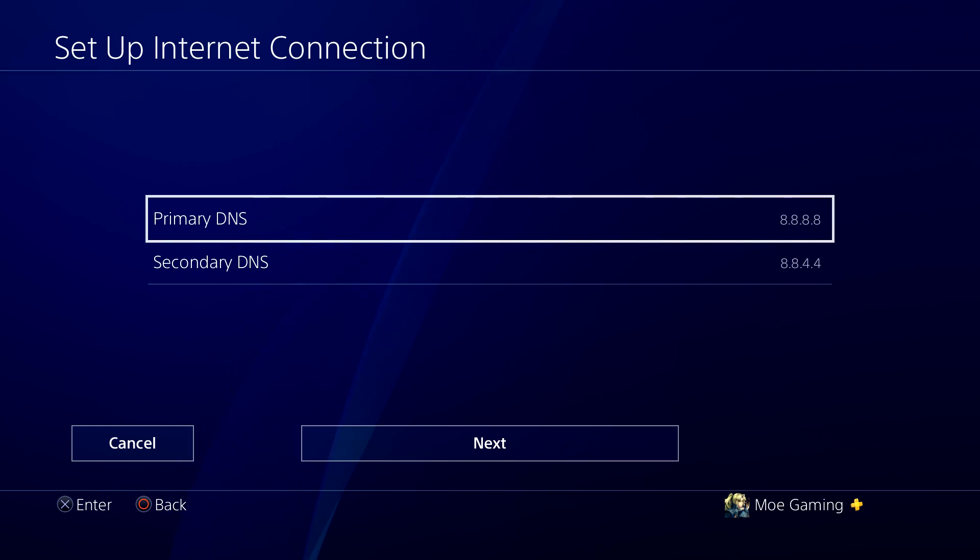Now this is where the fun part comes. There are multiple different types of DNS settings — I'm going to leave a link in the description below for whatever is best for you to choose from. Every region, city, area, country, etc. has a different or better DNS that can be used. There are free and private ones as well. The most widely used is Google's, which is 8.8.8.8 for primary and 8.8.4.4 for secondary. You can also change it to Cloudflare, which is 1.1.1.1 for primary and 1.0.0.1 for secondary.